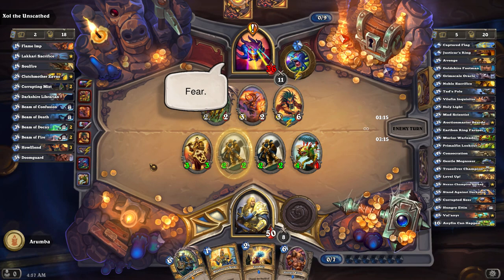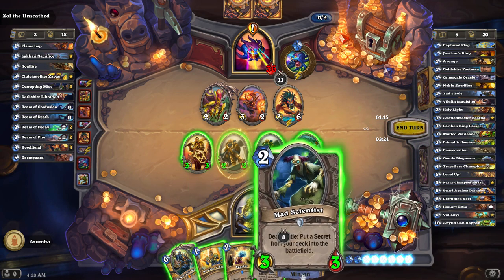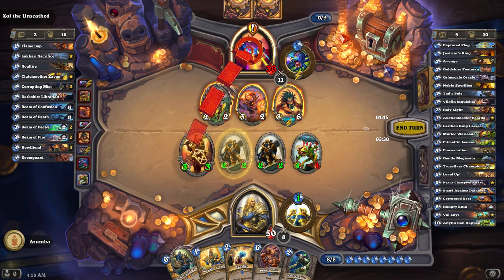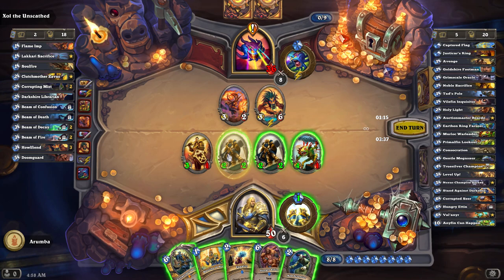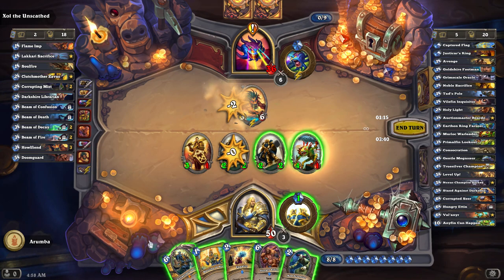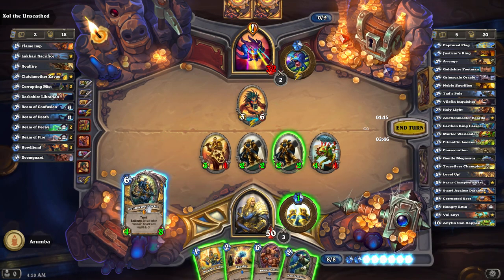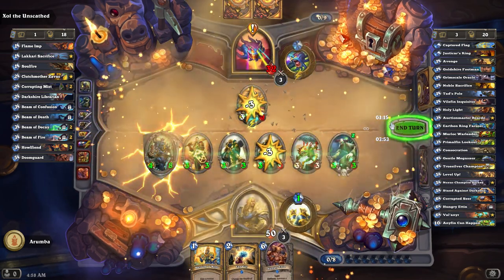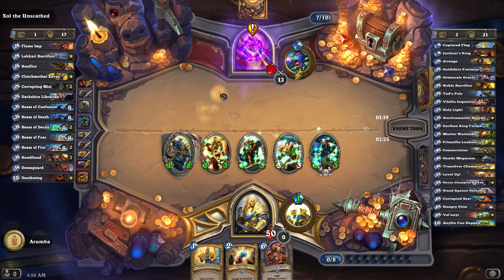Fear — return a random enemy minion to your opponent's deck. Not to my hand, but to my deck. I can't actually kill it right now. I do have some secrets I'd like to pull out, so I don't have to draft them. I'm thinking we do the same thing I did last time. Bye-bye Deathwing! I am so glad that didn't happen right there.